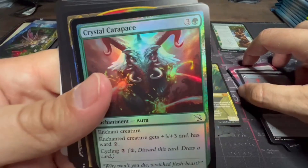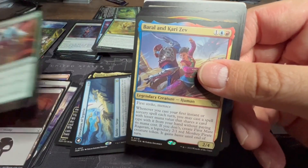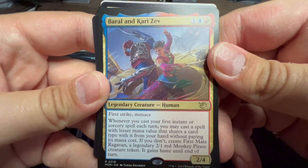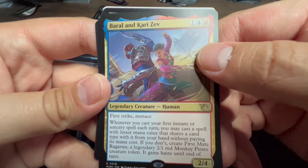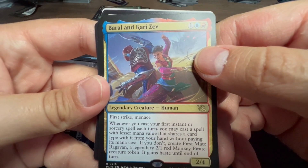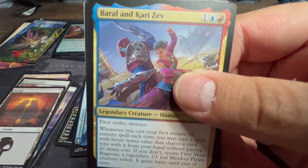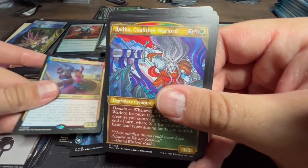Crystal Carapace as our foil. Brawl and Zev as our first card — first strike, menace, two-four. Whenever you cast your first instant or sorcery spell each turn, you may cast a spell with lesser mana value that shares a card type with it from your hand without paying its mana cost. If you don't, create First Mate Ragavan — a legendary two-one red Monkey Pirate creature token with haste. That could be fun — maybe in my Locust God will deck, cast a Wheel then cast another Wheel for free.